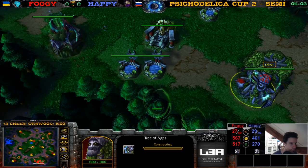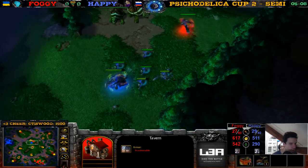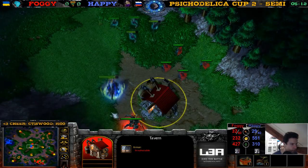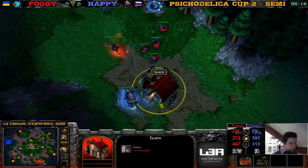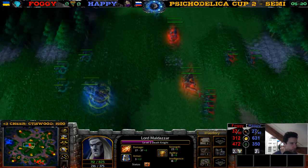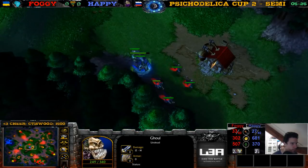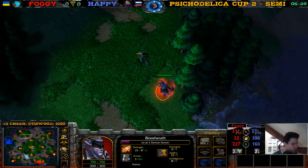There's a Hunter's Hall and there's a Tree of Ages going up. Let's see if it's going to be the Naga, the Beast Master, the Fire Lord, or the Alchemist. It's a Naga for Foggy! Happy is not going for Naga — one kill is down, can he get a second kill? The second kill is important. One kill is not good enough for the Naga, but maybe he can get the second one with the Demon Hunter because this one is going to the top right.